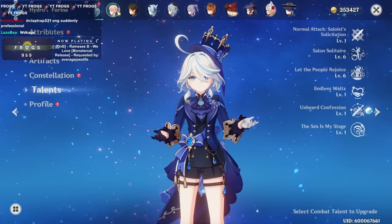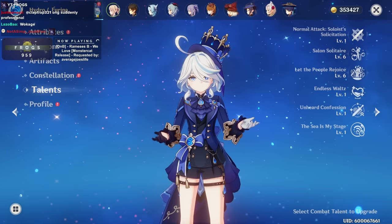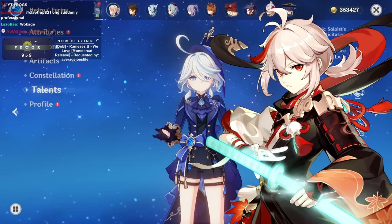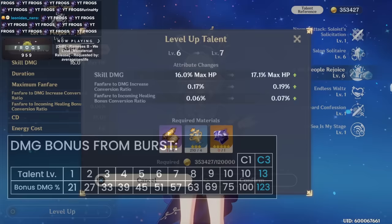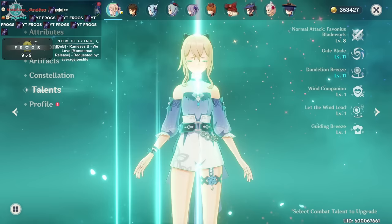What does Furina force you to do? It forces you to run a proper healer, and it also does not have any built-in resistance shred. For a character that buffs your team, we can think of someone very similar — it's like Kazuha. Kazuha has been known to reduce resistances with VV and also buff the team corresponding to the element he absorbed. Furina's damage bonus is very similar — at level 6 she's giving your whole team 51% at max Fanfare, and at level 8 or 9 it goes up to about 60–65%.